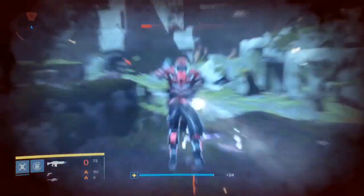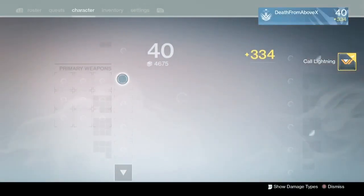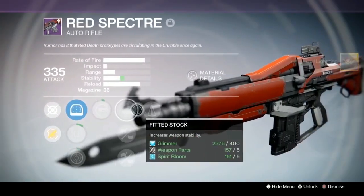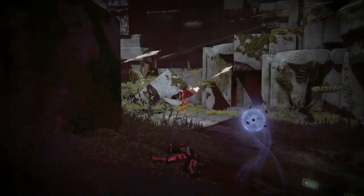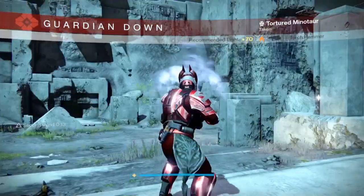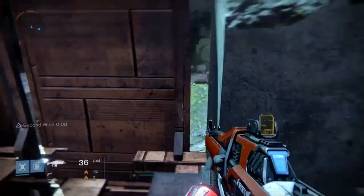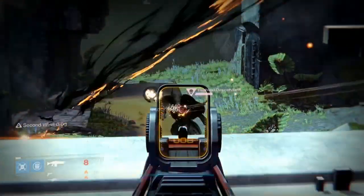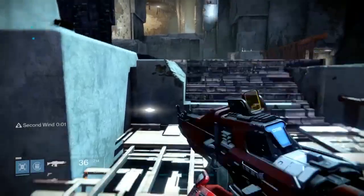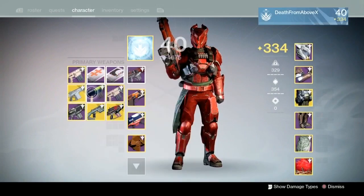On my Red Specter I've got counterbalance, spray and play, fitted stock, oil frame, and rifle barrel. I like the rifle barrel and counterbalance combination. I've had a couple different versions — all of which looked decent, none amazing, but pretty good. Definitely giving this one an honorable mention; it's a fun gun if you get the right talent setup on it.